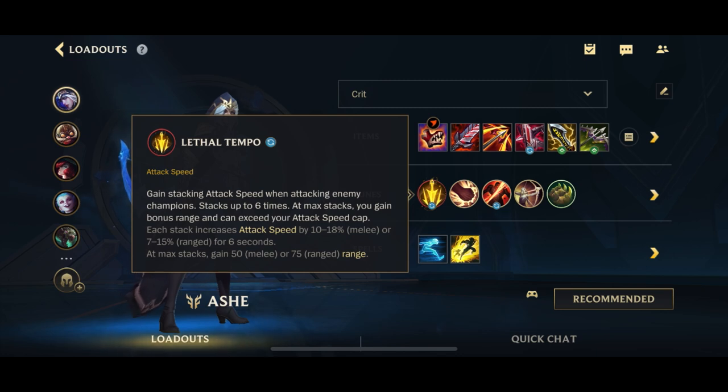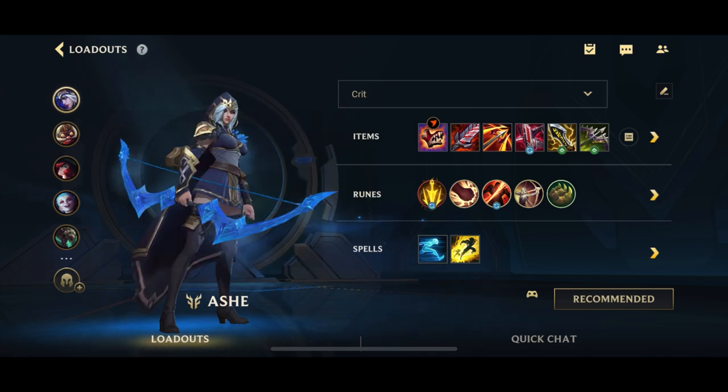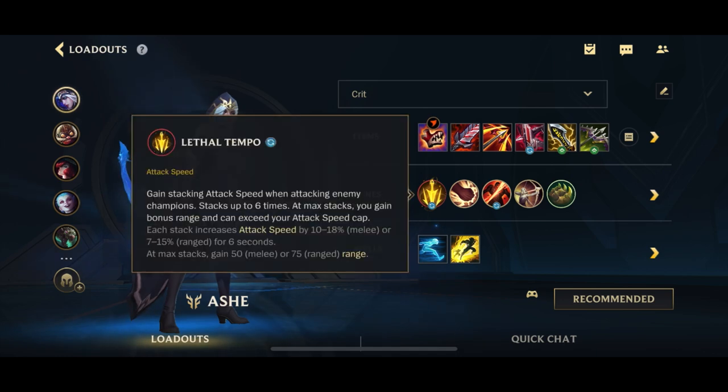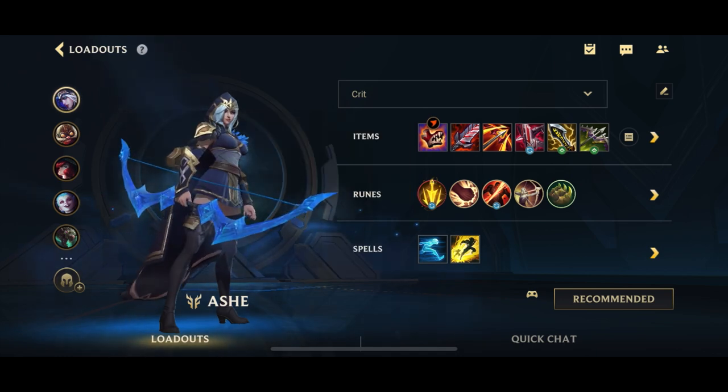Before we get into any of it, don't forget to check out Ashe's basic guide that I'll link up in the cards above for her skills, leveling order, tips and tricks, as well as a couple of combos. Now you can see we have Lethal Tempo as our rune, which gives us attack speed, no longer having Press the Attack, which means we don't need that much attack speed in our build anymore because a lot of the attack speed is going to come from Lethal Tempo.